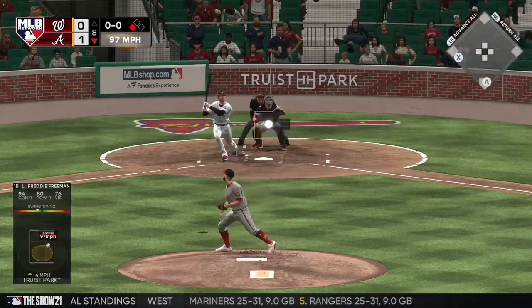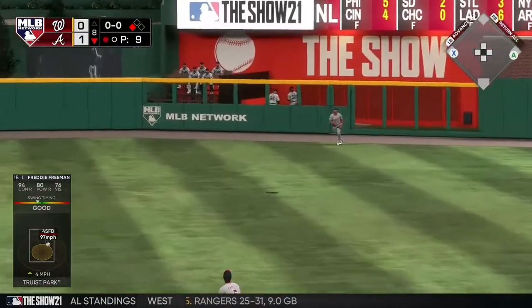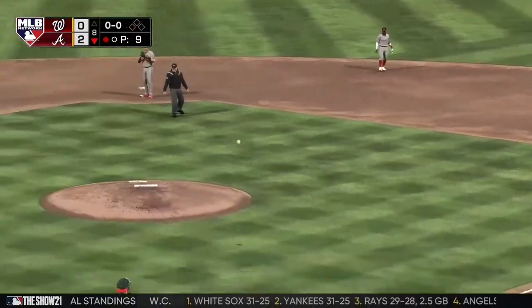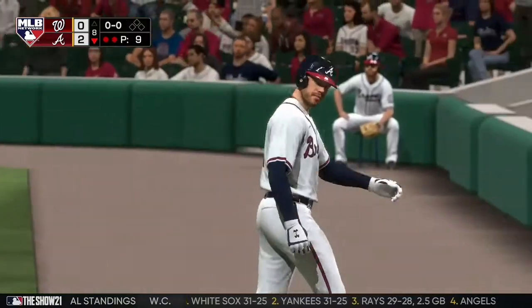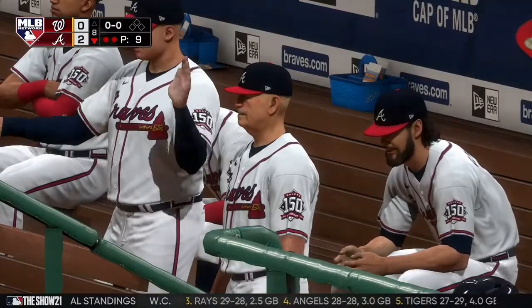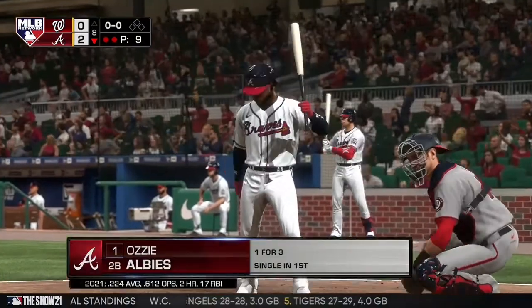Here's the first baseman, Freddie Freeman. Pulled toward right center field, center fielder on the run. The play is made, but this should be good enough for an RBI as the runner from third tags up. The insurance run comes across to score from third. Every pitcher likes to have some runs scored for him, but particularly when you're throwing as well as he is tonight, and he gets another insurance run on top of it.